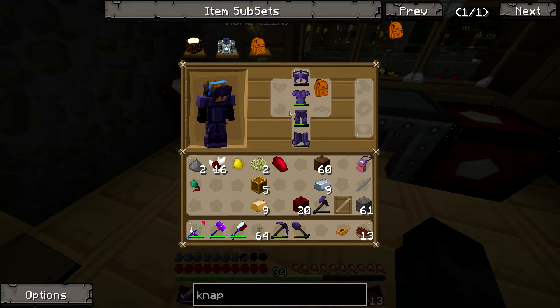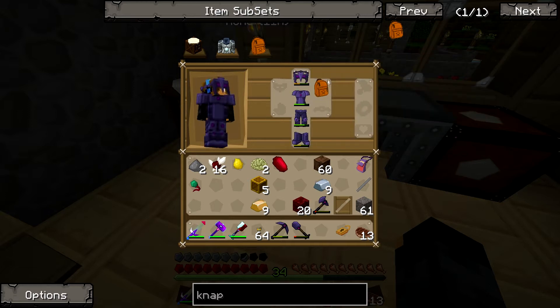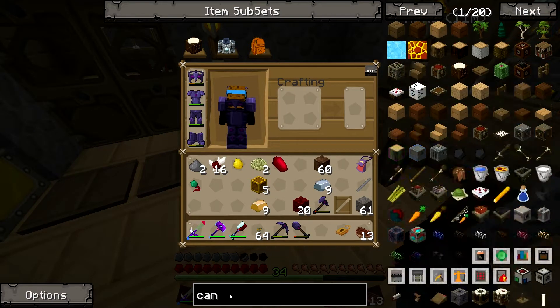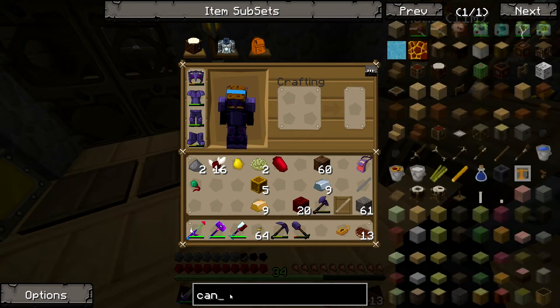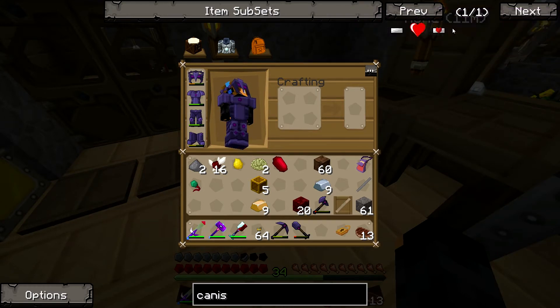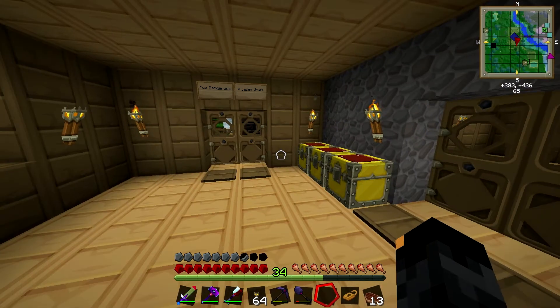From what I've read, half of these are unused. The only ones that are used are the armor ones, obviously, the knapsack one, and the heart container - or the heart canister. Miniature red heart. So I need to build a canister, which is four aluminium ingots. I need to make an ingot cast.